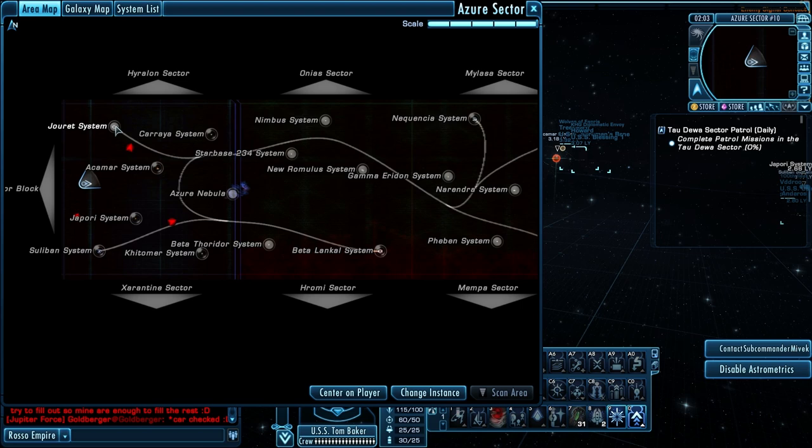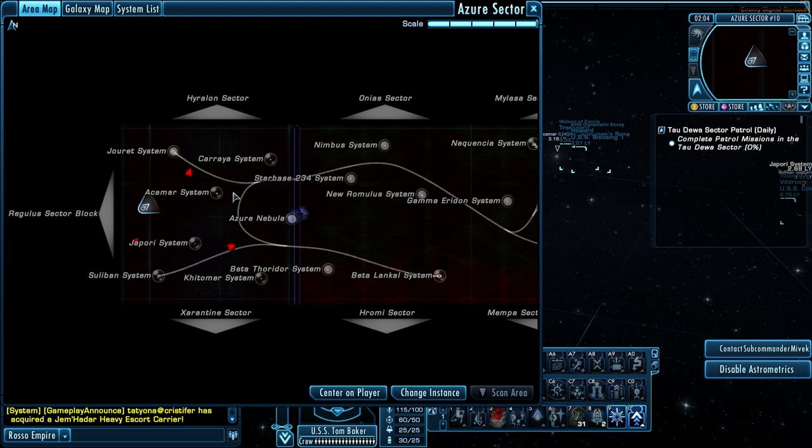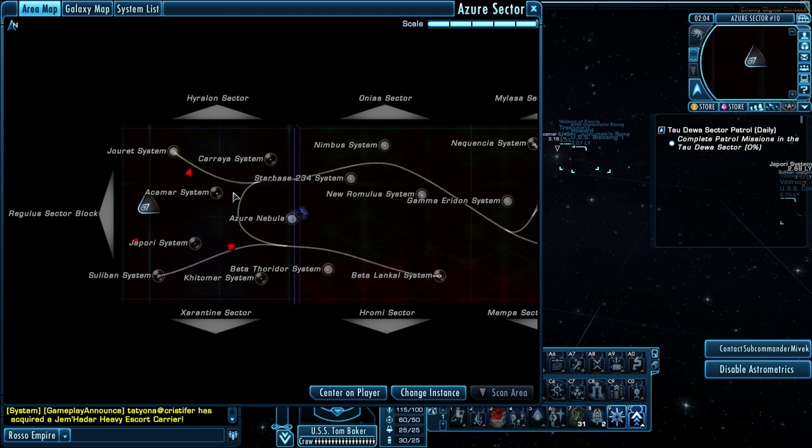Let's jump right to it. I'm going to start in this sector block and work from sector to sector. I'll start with the Jurette system, then go here, bounce here, and on and on. Keep an eye on which system I'm doing — if that's a kind of patrol you'd like to do, remember it. There are a couple in here I actually hate and skip every time, so I do the ones I like. But before you know what you like, you have to try every single one — that's what I'm going to do today.